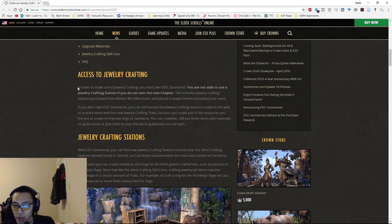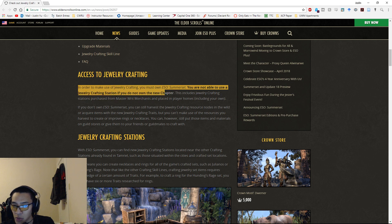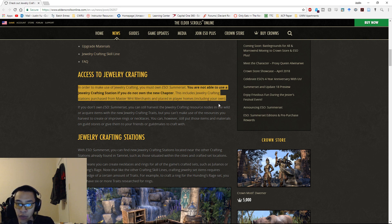In order to make use of jewelry crafting you must own ESO Summerset. You are not able to use a jewelry crafting station if you do not own the new chapter — this includes jewelry crafting stations purchased from master writ merchants and placed in player homes, including your own. Jewelry crafting is entirely limited to those who have the Summerset Isles expansion.